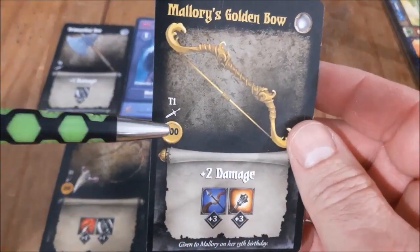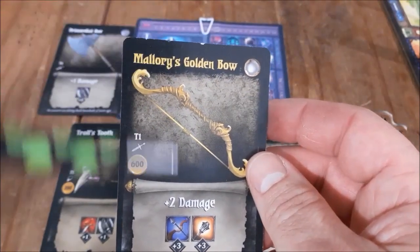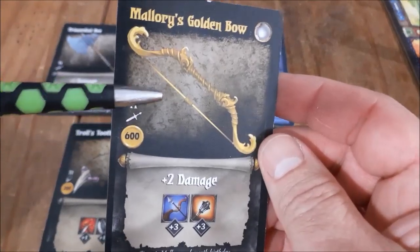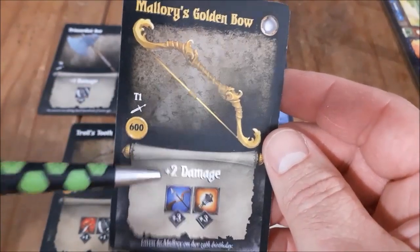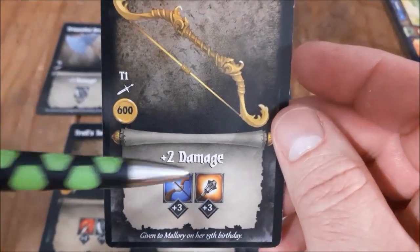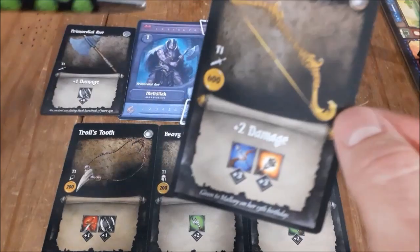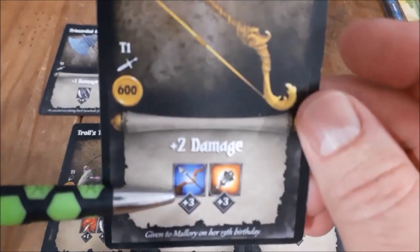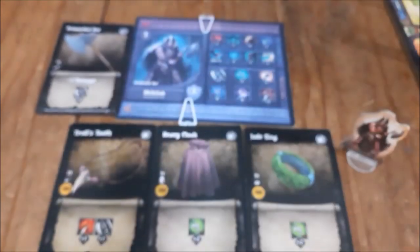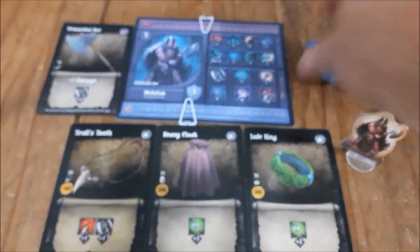We're going to have a video dedicated to the 193 pieces of loot in the game, so that will be on its way. But let's take a look here — this does two damage. Also Mihalyak wanted to boost up some of those warfare values on his card, he wants to be more proficient. So with Mallory's Golden Bow, that's a plus three to the blue warfare dice, or ranged warfare.